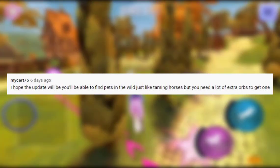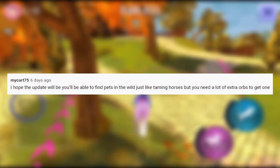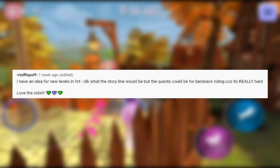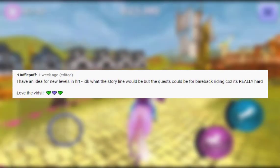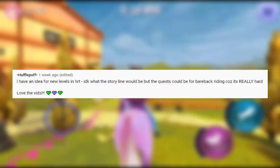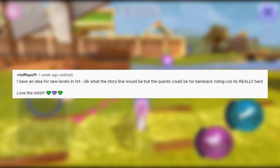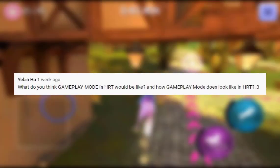My Cart 75 said she hopes the update will be that you can find pets in the wild, just like taming horses, but you need a lot of extra orbs to get one. This would be quite cool — if you could randomly find a pet roaming around that you could tame, maybe having to complete lots of different tasks. Hufflepuff said her idea was new levels with a quest for bareback riding because it's really hard. I think that's a neat idea — it would be interesting if they incorporated other disciplines, like bareback or western, similar to what we mentioned earlier. There are loads of other disciplines they could incorporate going forward.